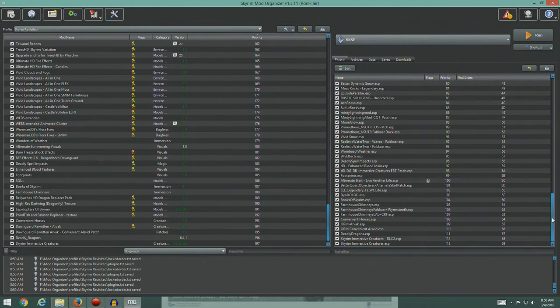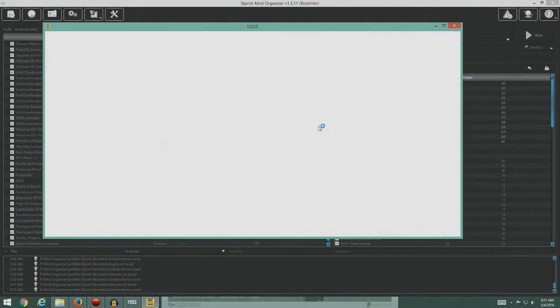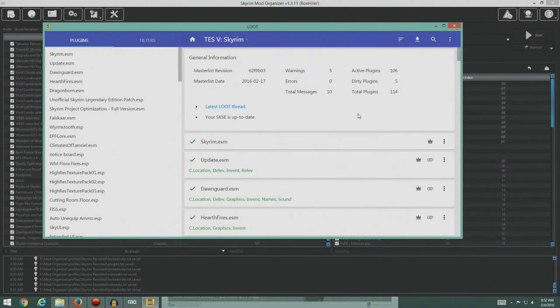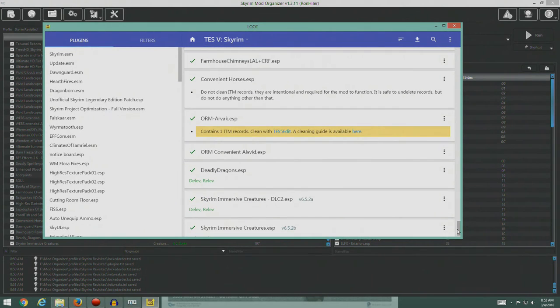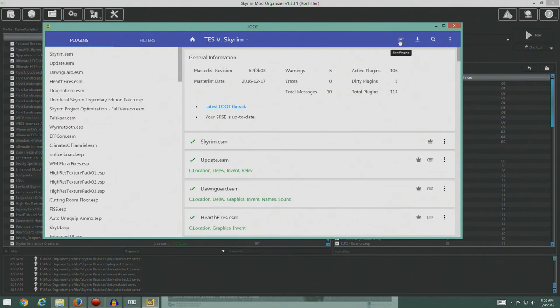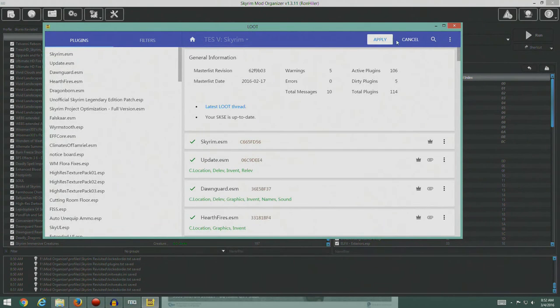We'll resort by priority to keep everything back to the way the game loads it. We've got everything turned on that we can have turned on. Let's go ahead and run LOOT and get everything organized according to our master list. We've got stuff done, all the new stuff. We've got another ITM record, but we will resist the urge to clean it up because I'm told that's a bad idea unless we're told to do it — even though it makes my OCD go off.